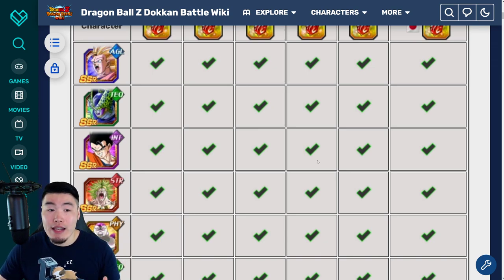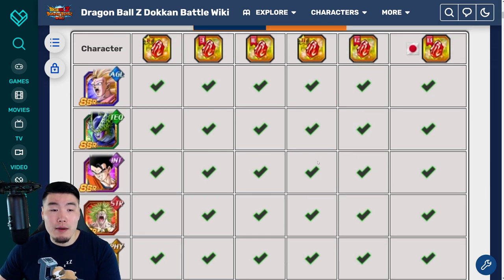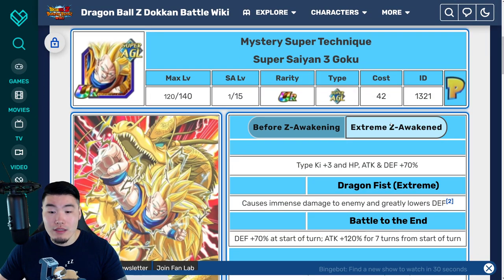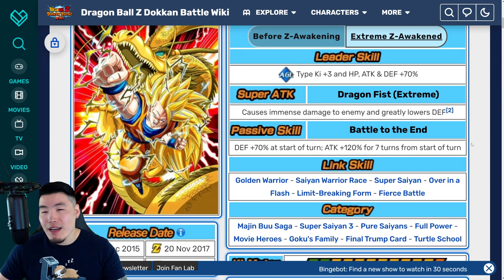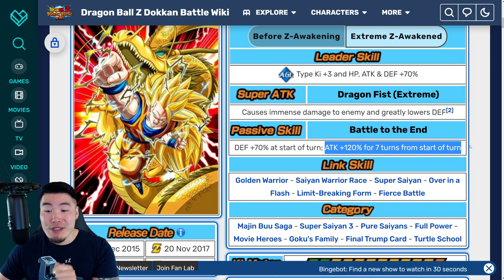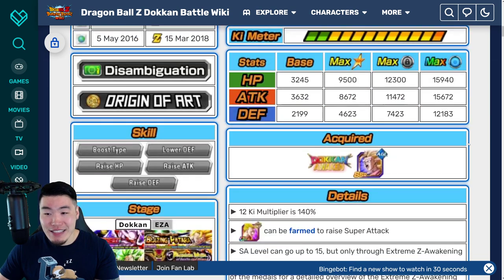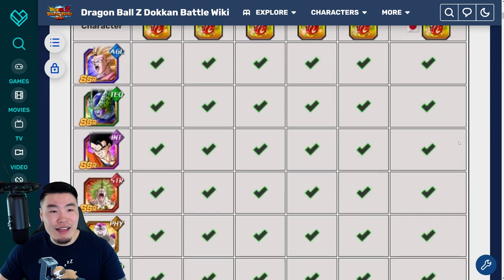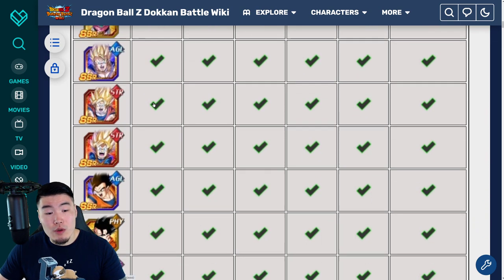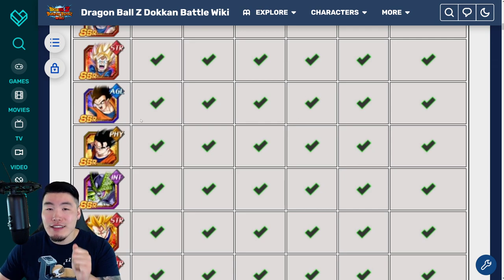Of course, if you have all the Dokkan Fest units, that's when you consider one of the other units I talked about. Super Saiyan 3 Goku does some good damage, but he was the first EZA and the issue with him is there's a turn restriction on his attack — he only gets the 120% attack for seven turns and then he loses it, and that's really rough. Outside of that, Cell is solid. Like, you can't really go too wrong here, but I would definitely focus on the guys I mentioned because those are the most useful and still the most relevant units in the current meta.